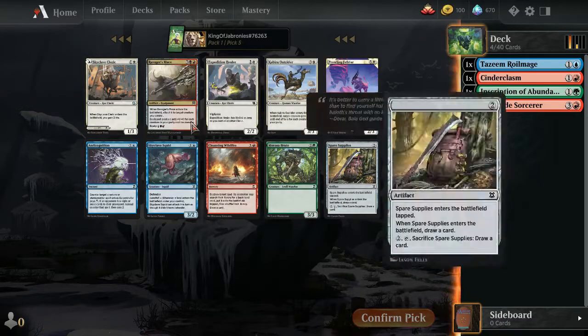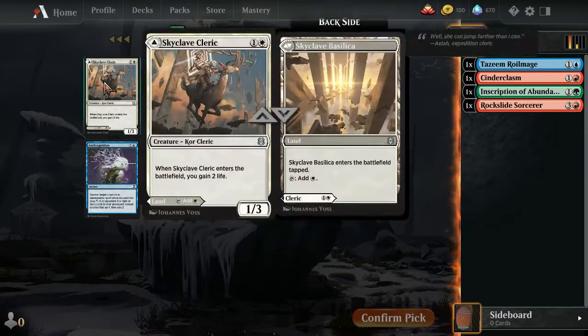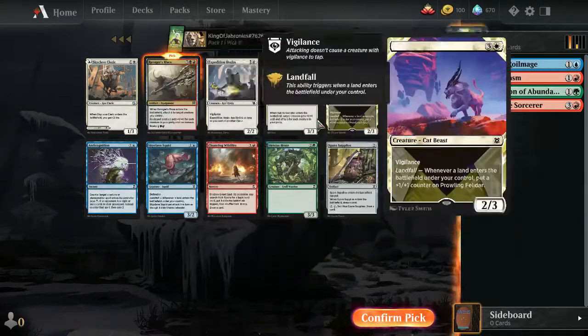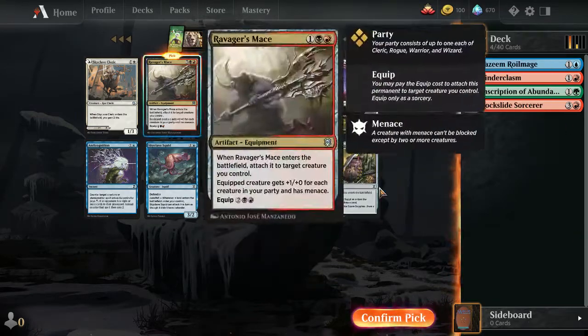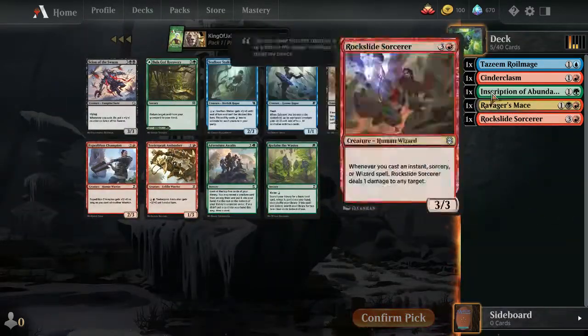Pick 5: nothing amazing in green, blue, or red. The white cards are medium — not a life-gain deck or party deck in white. I could speculate on Ravager's Mace if we end up in red-black party, since we have a couple of red cards. This is what Ben Stark calls 'drafting the hard way' — your first two picks don't align with the next few picks because the colors are cut. I think I'll take Ravager's Mace here.